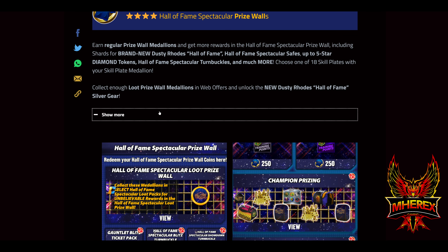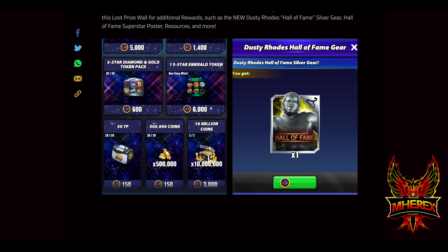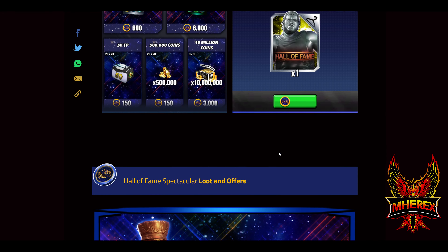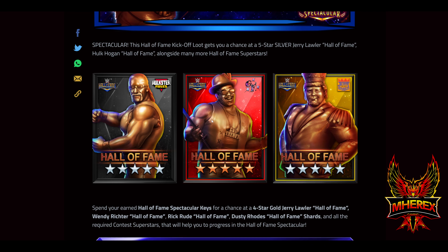Prize walls: earn regular prize wall medallions and get more rewards including shards for Dusty Roads Hall of Fame, safes, diamond tokens, etc. Choose one of 18 skill plates with your skill medallions. Collect enough prize wall medallions and unlock the new Dusty Roads Hall of Fame silver gear — so it sounds like his silver gear is in this one with the medallion. It'll be interesting to see how many are needed.